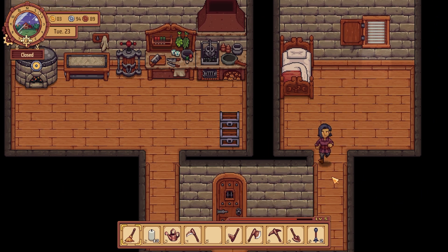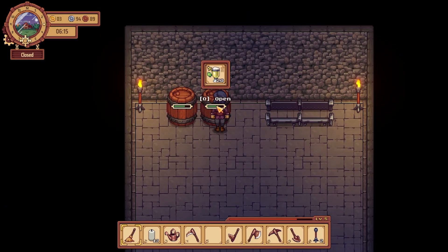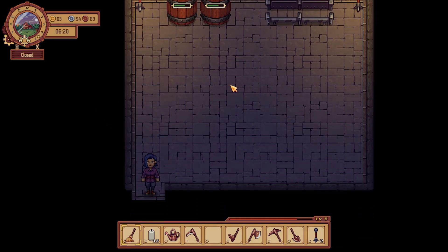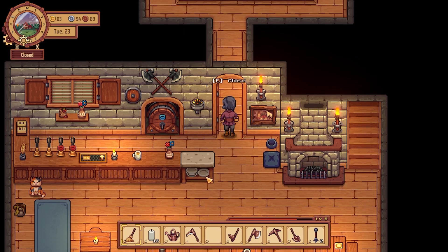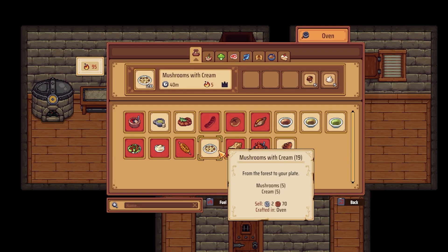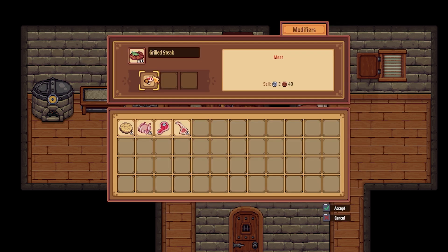What's going on guys, Bird here back with more Traveler's Rest. I think we're gonna go get that broom, but also I'm going to let some beers get aged because I think I've been taking them out too soon. If we age some beers they'll be more expensive — at least that's what it seems like online. Let's see what we got going on here: grilled steak.